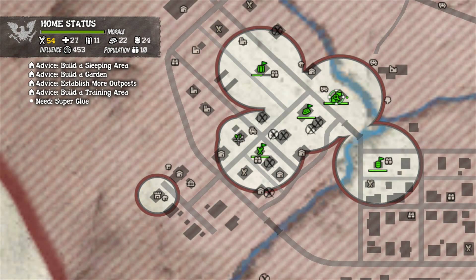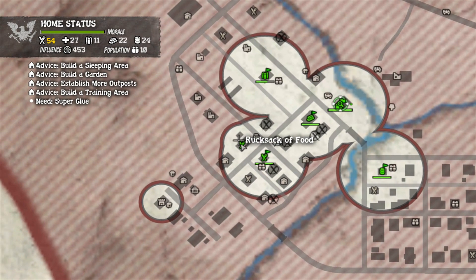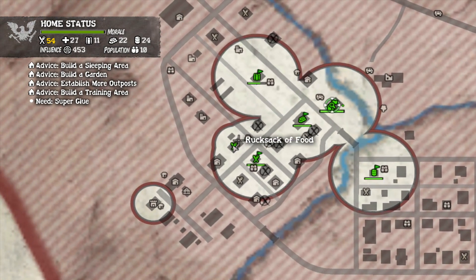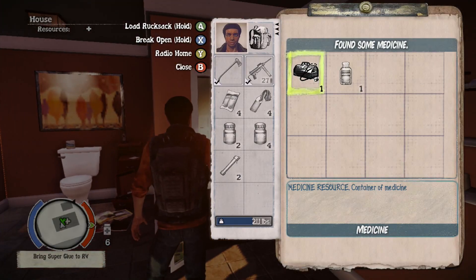There's a second reason why you want good outposts - this guy's going to run from here to here, and as you can see it'll be clear of any zombies even if he comes this way. So I don't have to do any runner-in-trouble missions.